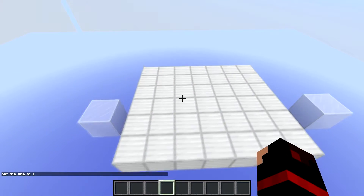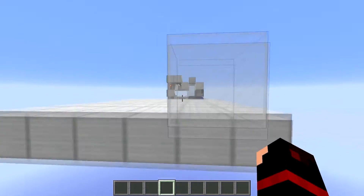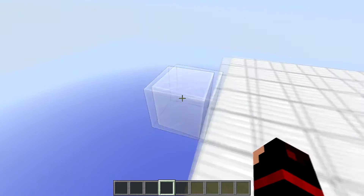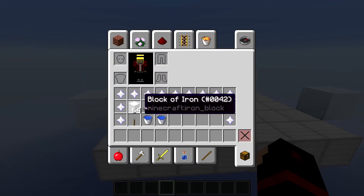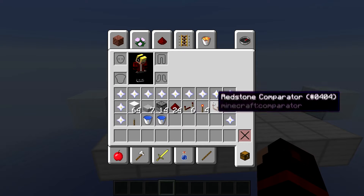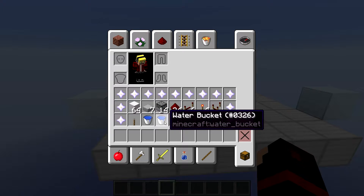Now on to the tutorial. First, get a seven by six area, and if you are not in a cave put down two transparent blocks or any blocks to stop the water flowing out on each side. You'll need some building blocks, seven slabs, 14 dispensers, 24 redstone, six redstone repeaters, four redstone torches, a redstone comparator, a lever, and two water source blocks.